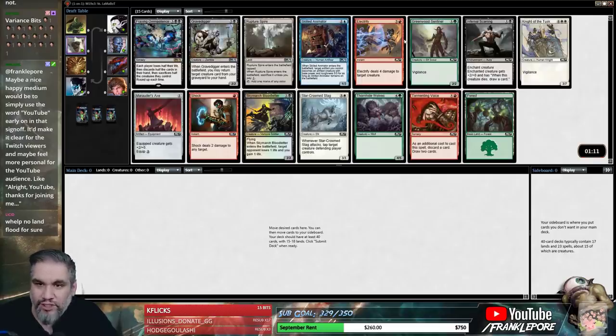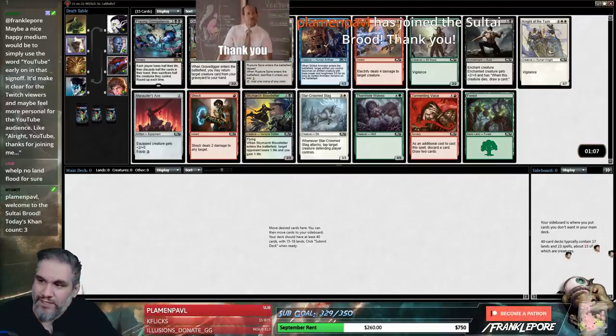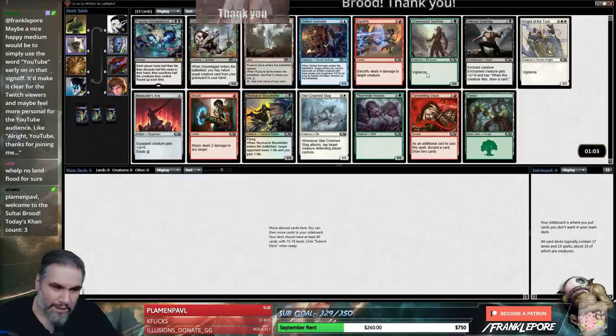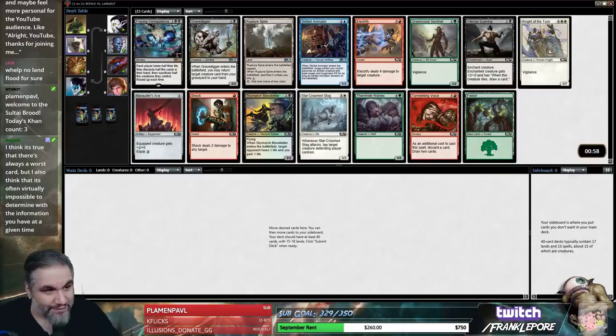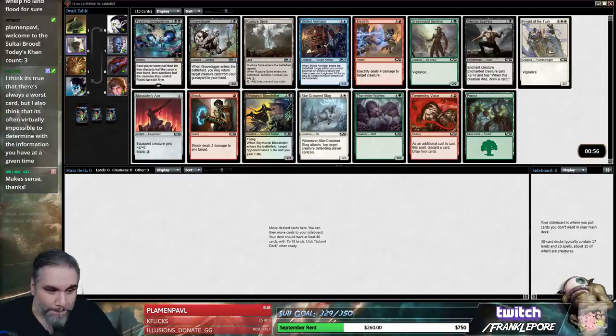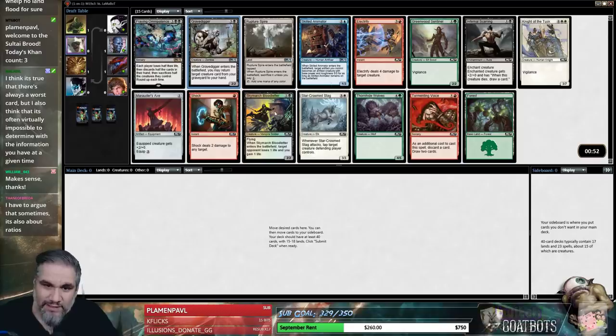Welcome back ladies and gentlefolk, we have another M19 draft. Like I said, next week is cube draft. Playman Pavel, thank you so much for the sub, really appreciate it, welcome welcome. Kflix, thank you for the variance bits, really appreciate it after last time. I'm gonna take this Gravedigger — this pack is pretty decent, we got Blood Letter, a Shock, and Electrify.